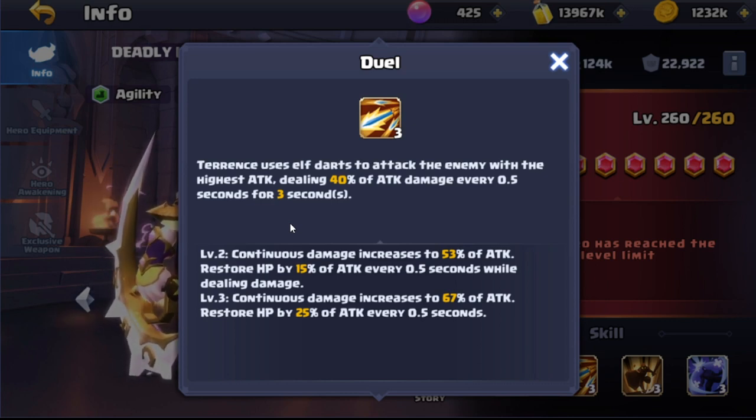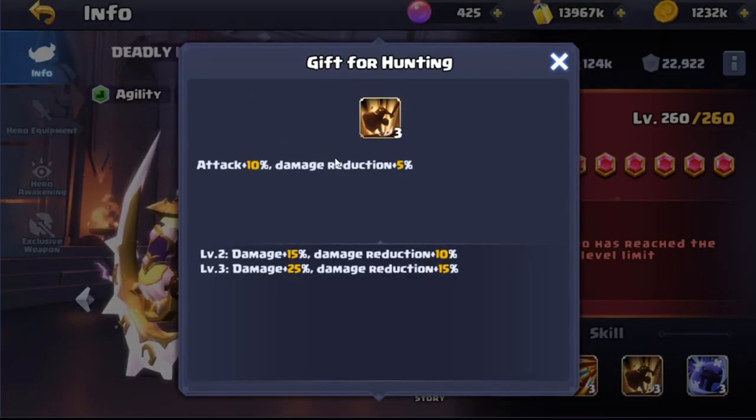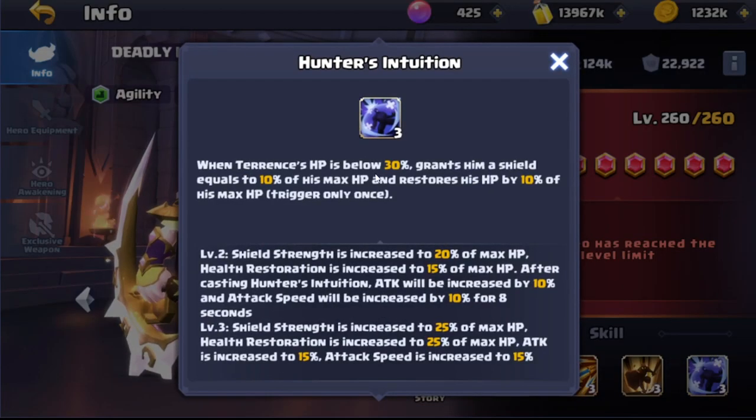The Elf Darts attack every 0.5 seconds for three seconds and is going to restore HP by 25. Then we've got Gift for Hunting, which is going to increase his attack by 25 and damage reduction by 15. Then we've got Hunter's Intuition — when Terence's HP is below 30, it grants him a shield equal to 10 percent of his max HP and restores HP by 10 percent of his max HP, and this triggers only once.